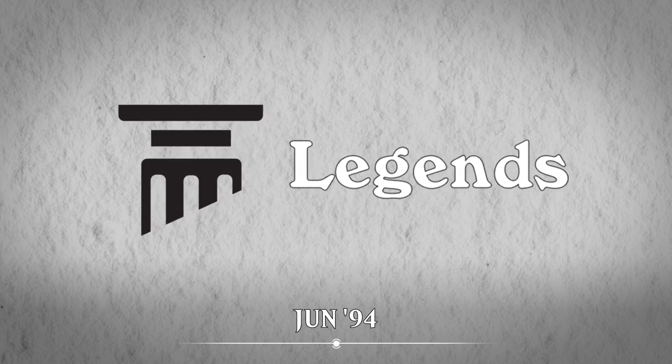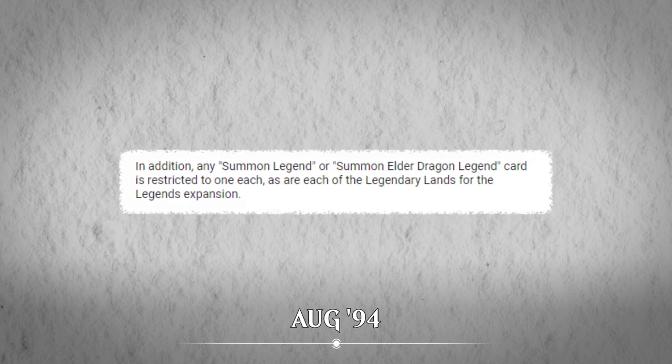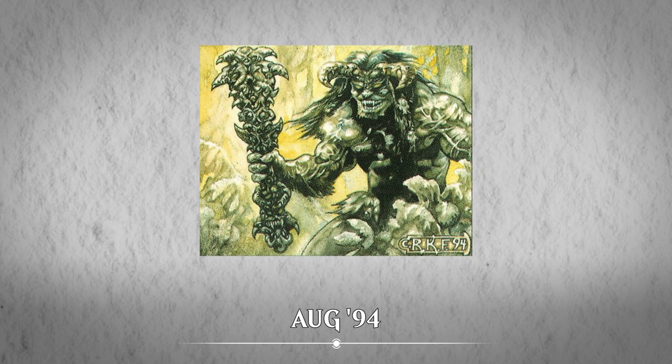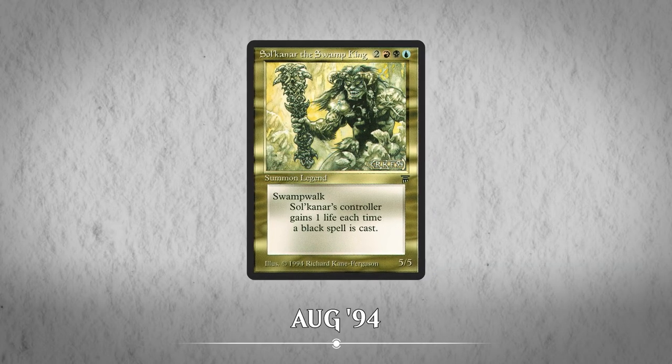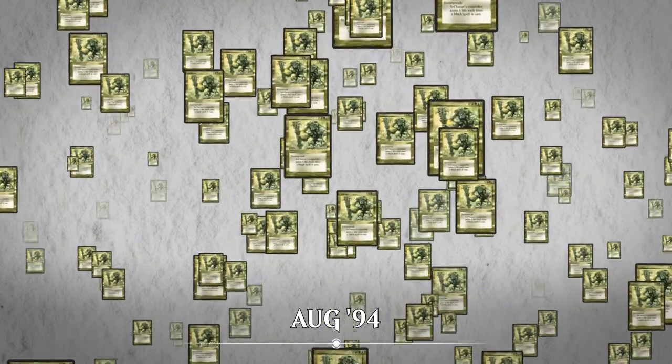The banned and restricted lists continued to evolve in the early days. Wizards of the Coast had a huge success on their hands, and they were still trying to figure out what was going into the game. For instance, the set Legends first introduced legendary creatures into the game, and as a rule more about the style and flavor of the cards rather than the functionality, all the legendary creatures were added to the restricted list in August of 1994. The thought was that there's only one Sol'Kanar the Swamp King in the world of Magic, so you should only be allowed to play one in your deck. Wizards quickly did away with that, because they figured if someone wants to play with Sol'Kanar, the gameplay mattered more than the flavor.